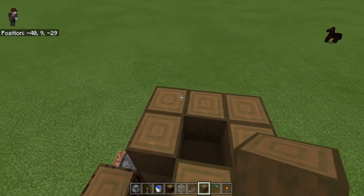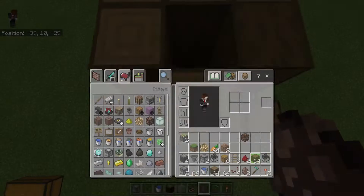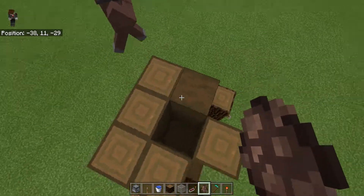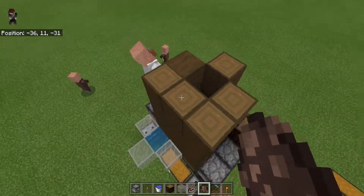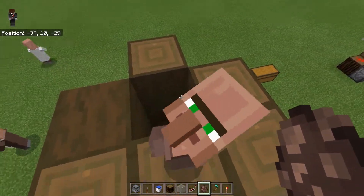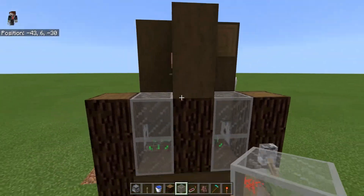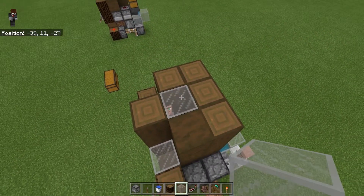What we need to do is make sure that we get a farmer villager in here. You're not a farmer — goodbye. Not a farmer — goodbye. Not a farmer — goodbye. We've got a baby farmer. What's he going to do? We're going to put that in there so he can't get out, and we're going to let him grow up for now.